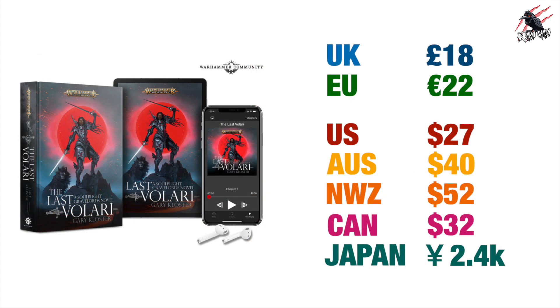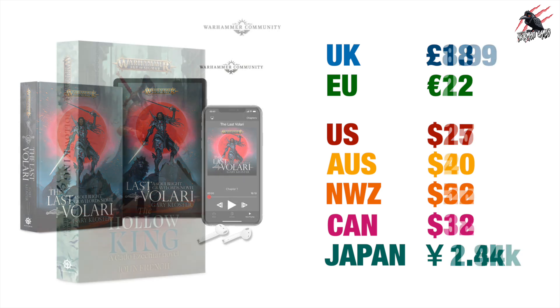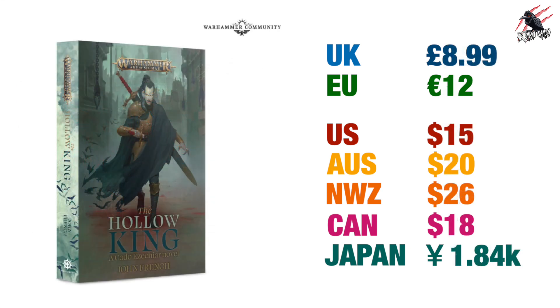The Black Library has a couple of books this week. First, the hardback copy of The Last Volary by Gary Kloster — £18 in the UK, €22 EU, $27 US, $40 Australia, $52 New Zealand, $32 Canada, and ¥2,400 in Japan. And finally, The Hollow King by John French in paperback — £8.99 in the UK, €12 EU, $15 US, $20 Australia, $26 New Zealand, $18 Canada, and ¥1,840 in Japan.